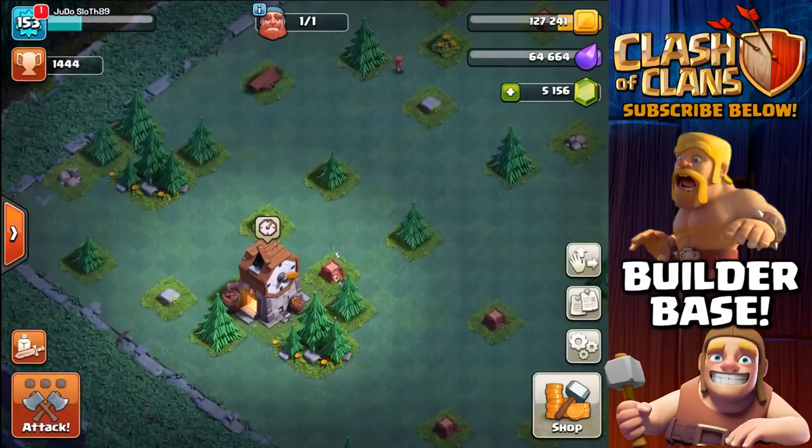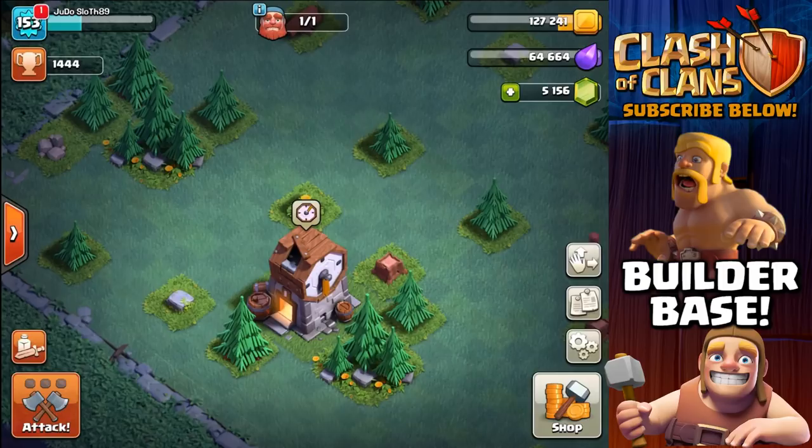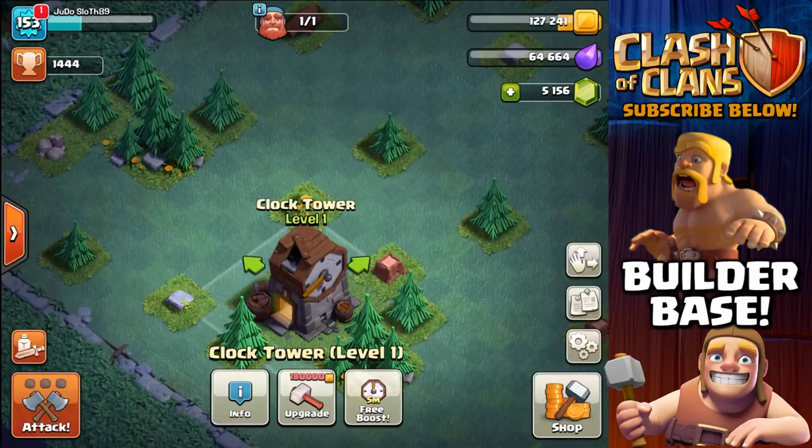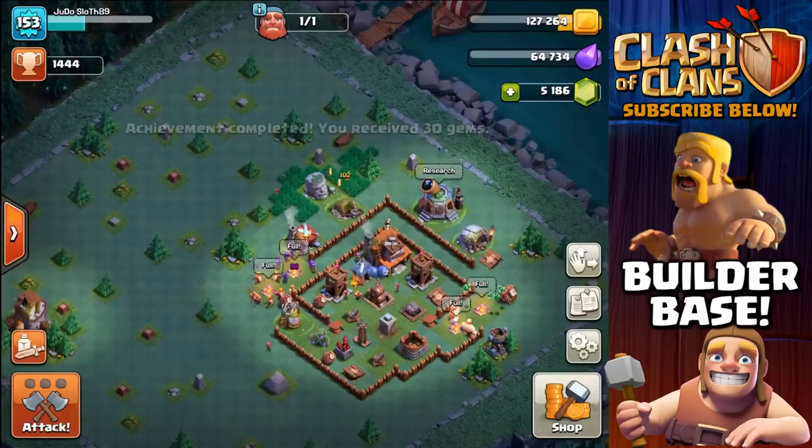We upgraded our giant to level 5 and we also built the clock tower. For any of you guys that aren't sure on what the clock tower does, it basically speeds up everything within your base and you can use this every eight hours — you even get some free gems once you have built it. So let's go ahead and boost up everything within our base, that will mean that the troops will be ready when we come back from our attacks, and let's get into the first one.